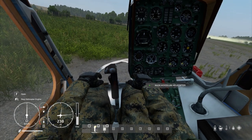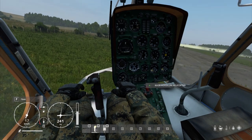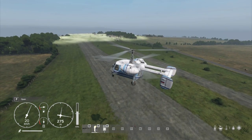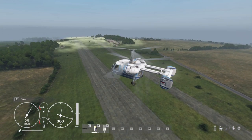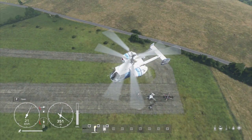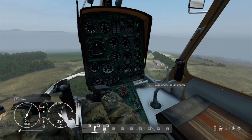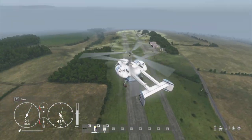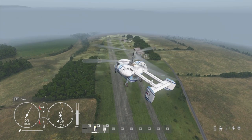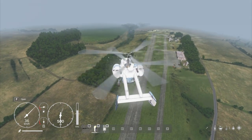Once we get above the neutral position in the middle, we will start to rise. See, we're going up. How fast we go up will depend on how high our collective is — if we whack our collective up all the way we'll start building up loads of momentum and going very, very high indeed. But let's just slow it down, because it's all about slow movements. So we've got a nice hover above the runway. We can use V to move around the cockpit and have a look.